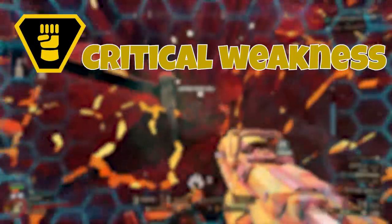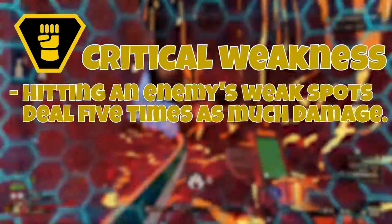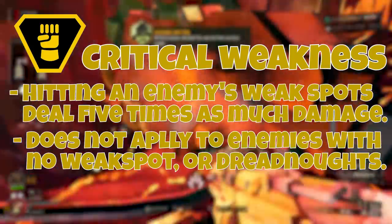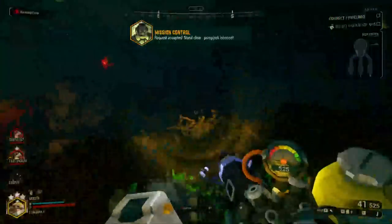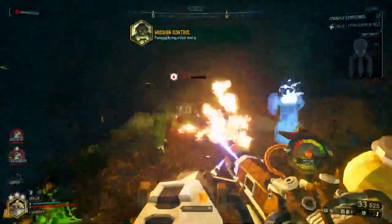First up we have Critical Weakness, which makes hitting an enemy's weak spot deal five times as much damage compared to the usual double or triple damage. It doesn't apply to creatures that don't have a weak spot, like loot bugs, and it also doesn't apply to dreadnoughts. One last note is that it only applies to instant single target damage, so damage over time effects like the Driller's Flamethrower won't get the bonus critical.